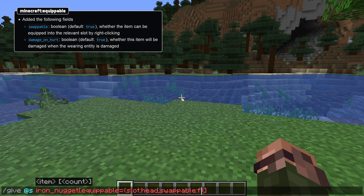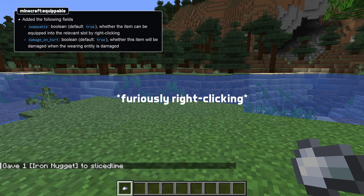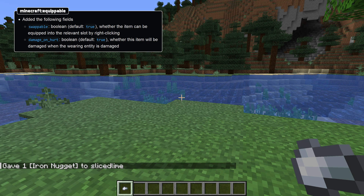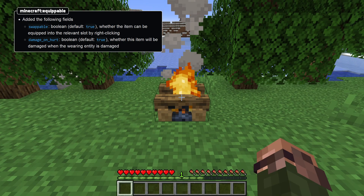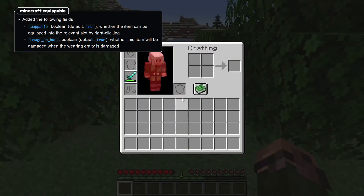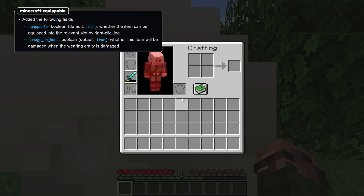There are two new optional fields for the Equippable component. Swappable, with a default value of true, determines if the item can be equipped by right-clicking with it selected on the hotbar. And Damage on Hurt determines if it takes damage when the wearer is hurt. The default value here is also true.